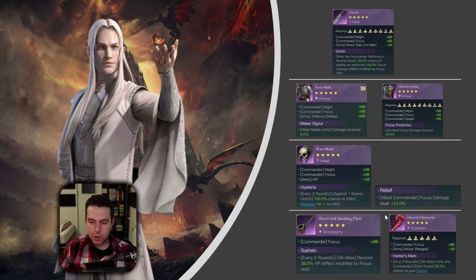If you're running Sauron in his Focus damage build, Relief makes a lot of sense too. Last but not least, as our accessory I think the best-in-slot option is the Worn Out Smoking Pipe - it's more universal. Tons of focus, followed by Sustain, which provides lots of healing scaling with focus, activating every other round starting with round one. Very reliable AoE healing. But if you need to counter commanders with strong evading mechanics like Gil-galad, equip the Wizard's Fireworks with Hunter's Mark.